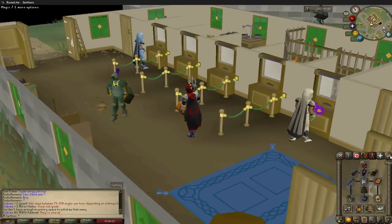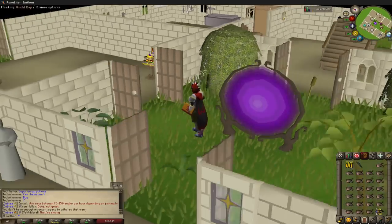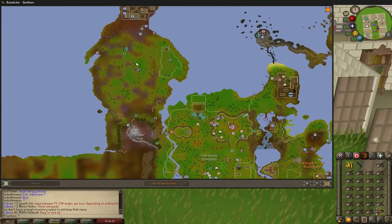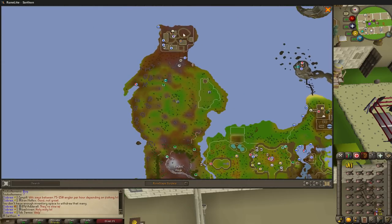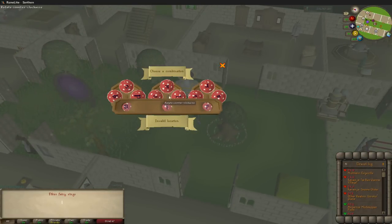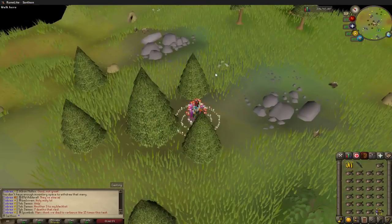The best way to get there is through fairy ring — the code is AKQ, which is the Piscatoris hunter area. You just run directly west to the dungeon. If you haven't unlocked fairy rings, you can go from Tree Gnome Village or run down from up north — it's completely up to you. But my preference is the fairy ring, and hopefully by this level you have that set up.